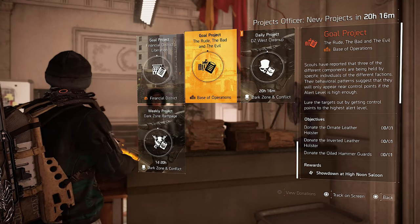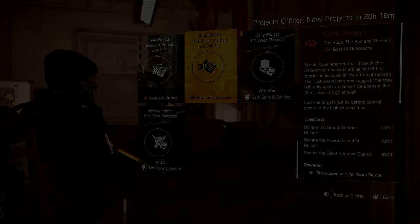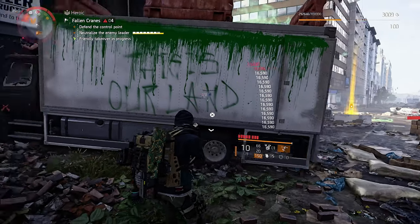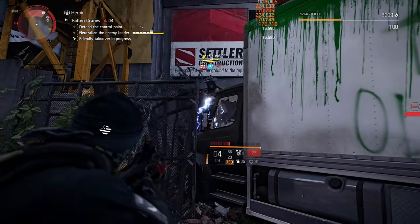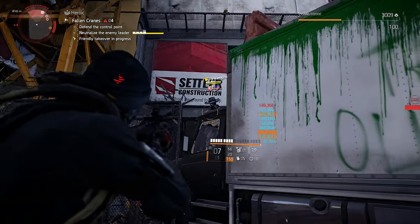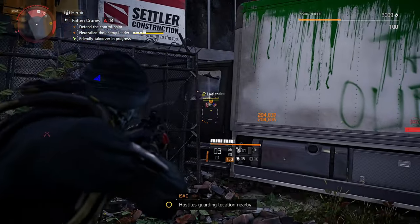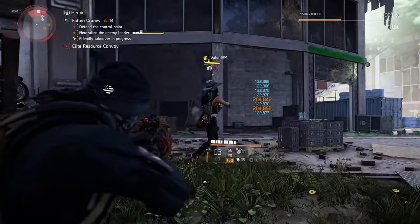Those three exotic components will drop again on the second named enemy while taking over a level four control point. You need to take over one level four control point from Hyenas, one from True Suns, and one from Outcast. You will see that all your named bosses have the cowboy hat on — that means you're doing it right.